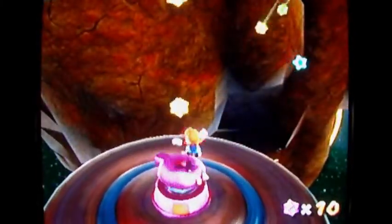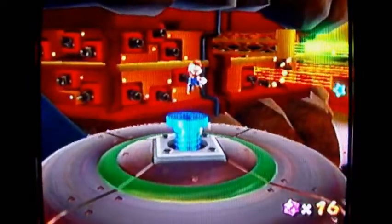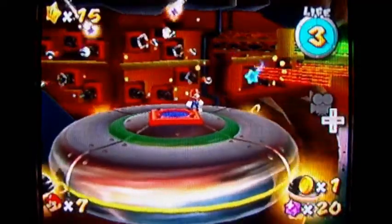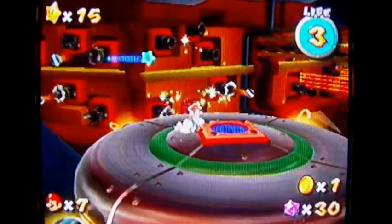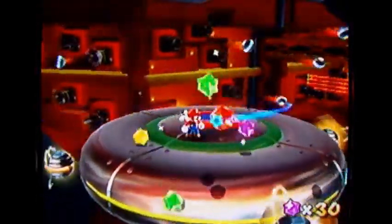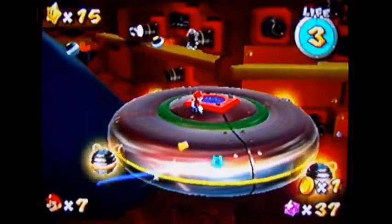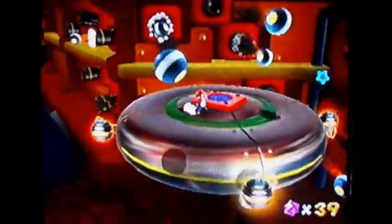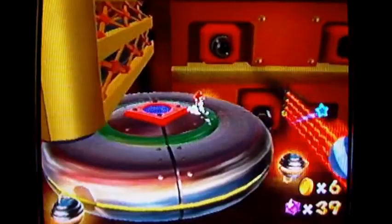Now you have to go to this other side. Jump on this screamy guy over here and you'll appear on this other planet. Do a spin on this screw. Move the Wii Remote around on that wall and you'll get a ton of star bits attached to the wall there. I've already got 39 star bits and I'm only about two minutes in.